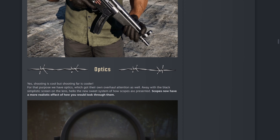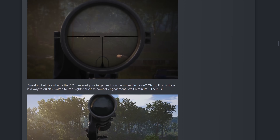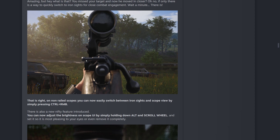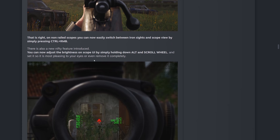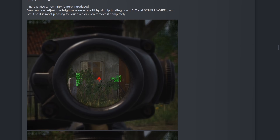The optics got their own overhaul as well. Away with the black simplistic screen on the lens — hello the new system of how scopes are presented. Scopes now have a more realistic effect on how you look through them. And if you miss your target and he moves closer, you can quickly switch to iron sights for close combat using Control+Right Mouse Button. There's also a new feature to adjust brightness on your scope UI by holding Alt and scrolling the mouse wheel, so you can set it to the brightness you prefer or remove it completely.